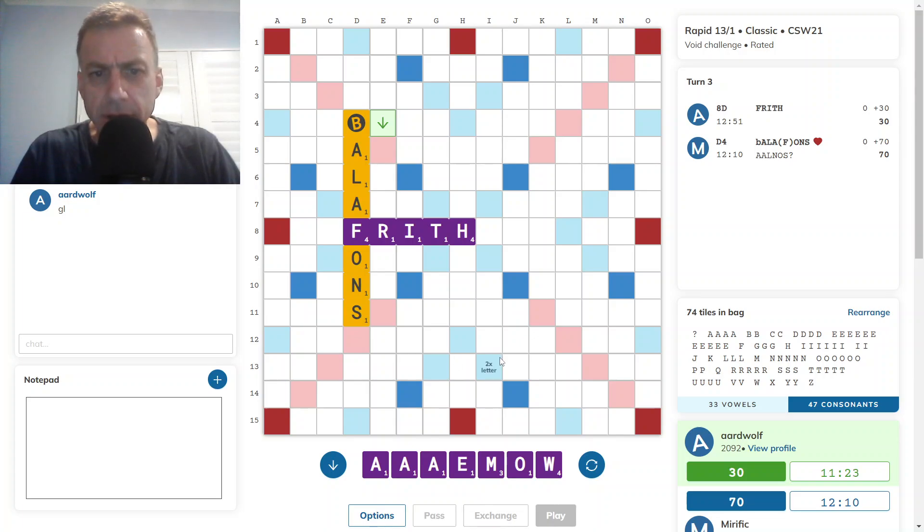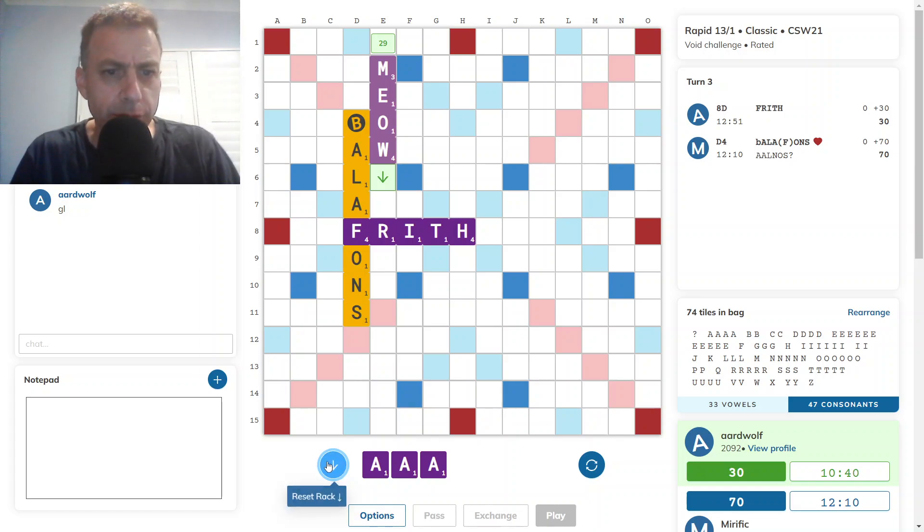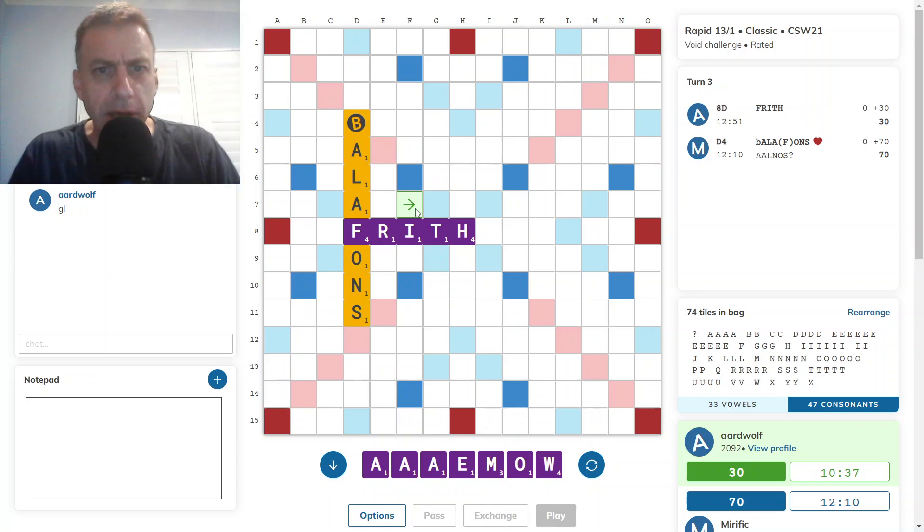Opponent is taking some time with this move. 27 — that's tempting. MEOW. I don't like the idea of keeping three A's, but that's a good score. I like that. I think I'll probably go with this — that's 29. What about MEOW here? 26, slightly less.